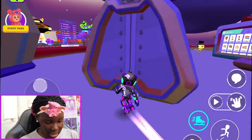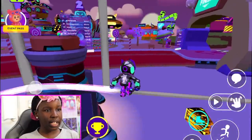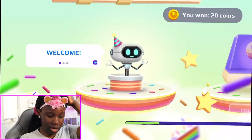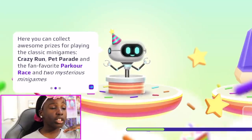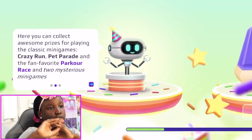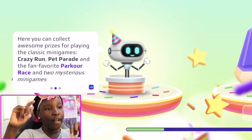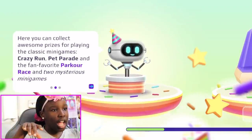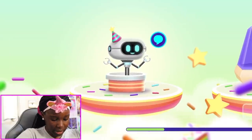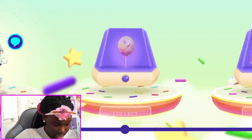How do we open it? Let me know in the comments below if it can open, because I don't know how and it seems like nobody else does either. Okay — here you can collect awesome prizes for playing the classic mini-games: Crazy Run, Pet Parade, the fan-favorite Parkour Race, and two mysterious mini-games. Let's see if we can collect something here... no, we can't. Why not?